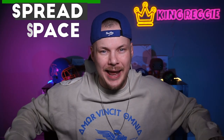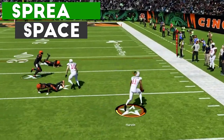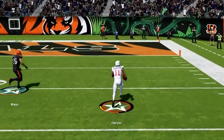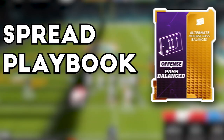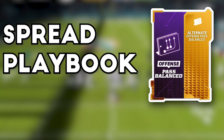The next key is going to be spreading out your offense. This will allow you to get your athletes out in space with as much room to operate as possible, and by spreading out our offense we are going to force the defense to match us and spread out. For this scheme we will be using the spread playbook, called Pass Balance in MUT.